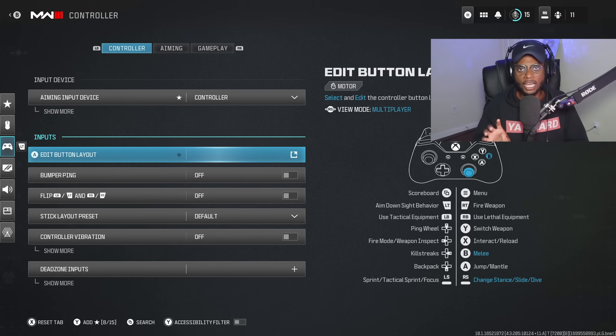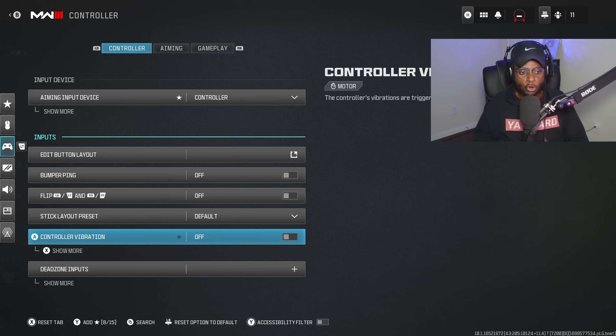If you have trouble hitting targets at longer ranges — which are harder in this COD due to increased health — I recommend going to your controller vibration and turning it off. This is a setting I switched off long ago and it drastically improved my long range combat capability. I don't want any rumble in my controller that could throw me off at long range engagements. Turn it off, play a couple games, and I guarantee you won't turn it back on. Controllers nowadays even come with the option to remove vibration rumbles because so many people have started doing so.